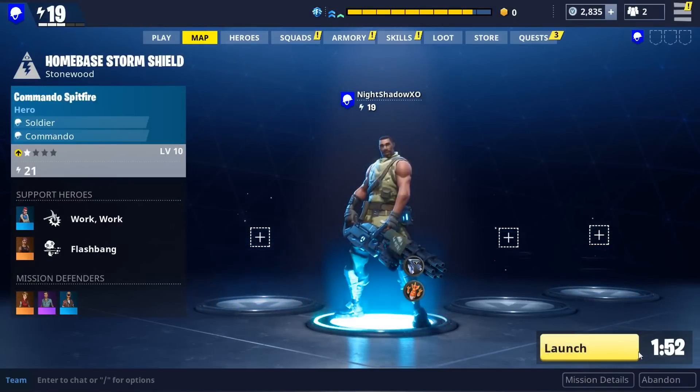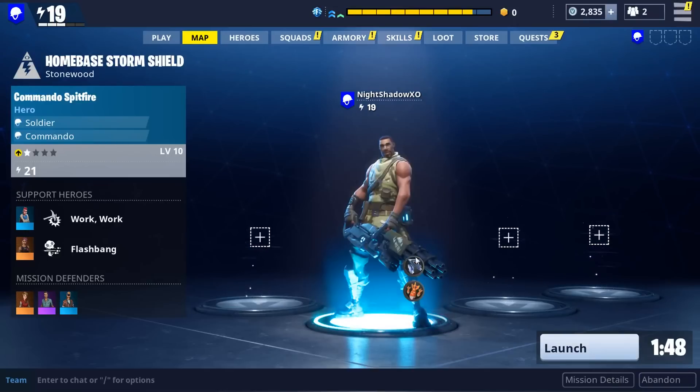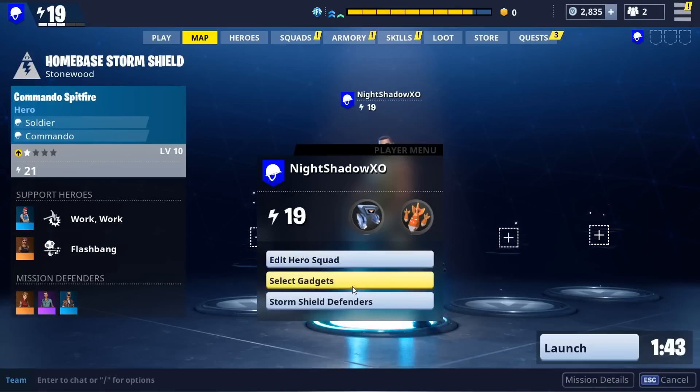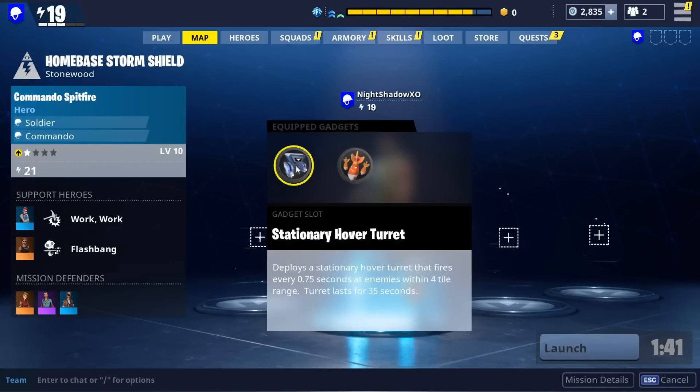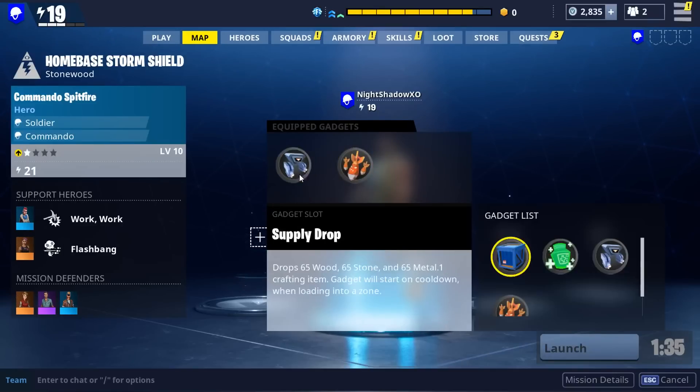After you go into your mission main menu, when you enter the mission and before you press launch, you want to go to this cursor — or just press X on the plus sign. It should be a plus sign here. Then press 'Select Gadgets.' There should be two slots where you place the abilities you've unlocked.